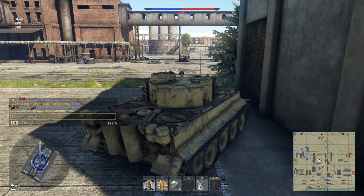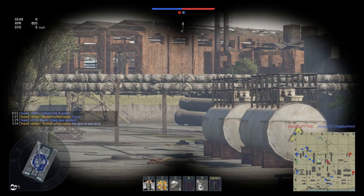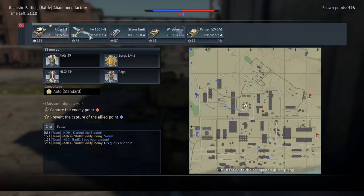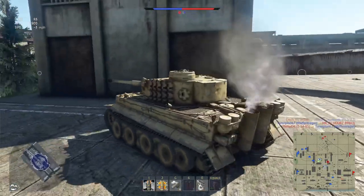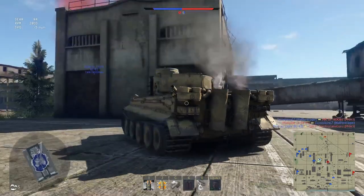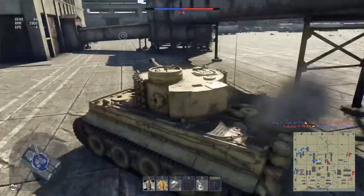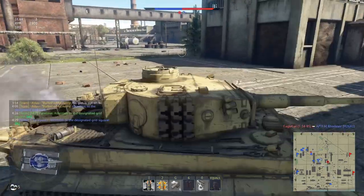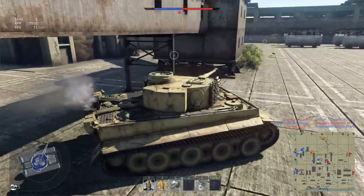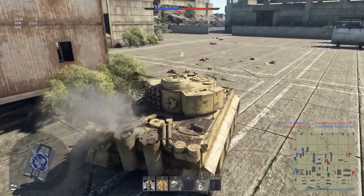As you'll have seen in the intro clip on Advance to the Rhine, it was pretty good at just bouncing everything. If you angle this thing correctly, there's not really anything with a conventional round at this BR that will pen you. Maybe the KV-2 and the SU-152 might have a chance of overmatching your armour at dodgy angles — maybe stuff like the IS-2 as well, anything with a 122. But on the whole, if you use one of the front corners of the tank, point your gun over that corner at the enemy, you're pretty much good.